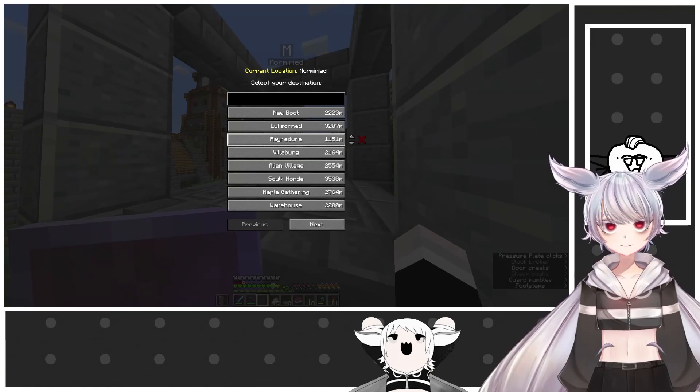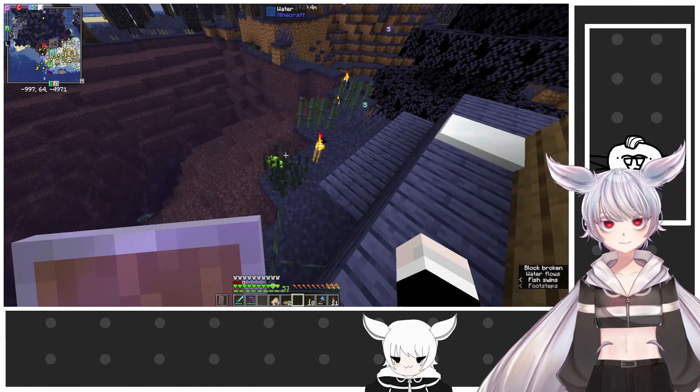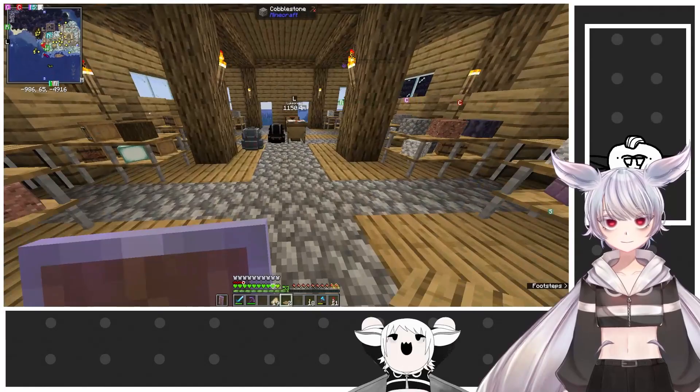There we go. And how's the sugar cane doing? It has a set growth, so we're going to be a little low on paper for a bit. I'm looking for slime. Hang on, I'll see you when I find some.